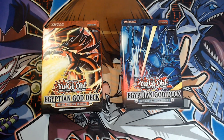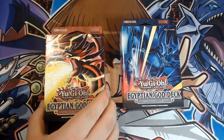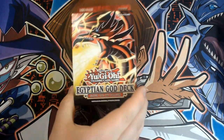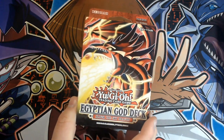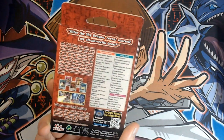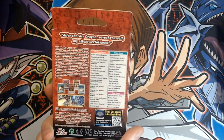So as promised for today's video, we are taking a look at Egyptian God deck Slifer the Sky Dragon and Egyptian God deck Obelisk the Tormenter. We're going to crack these boxes open and we'll get into the giveaway details in just a moment. We'll start with Egyptian God deck Slifer the Sky Dragon. Aside from the absolutely insane box art, there are some really cool cards in here including the Egyptian God card Slifer the Sky Dragon itself.